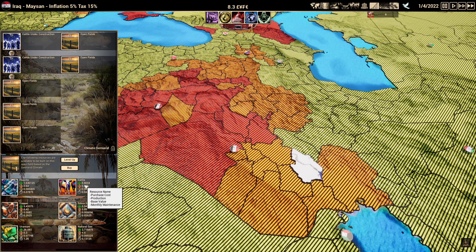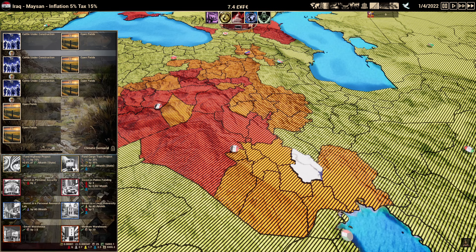Now you can see the purchase cost shown in green, how much it costs you, our gold total at the top, the production value showing how fast it produces, the base value showing what you can sell it for, and monthly maintenance. With each thing you build, you incur more monthly maintenance, which is also influenced by your country's taxes and inflation — the higher those numbers go, the more you spend on maintenance. So let's go ahead and build some cattle.